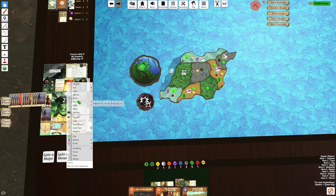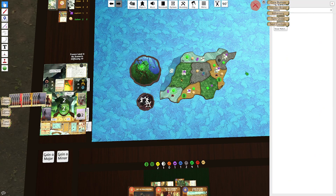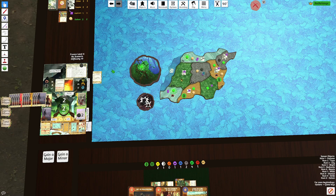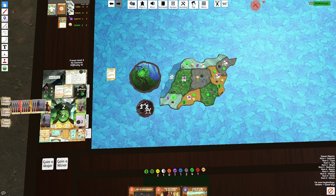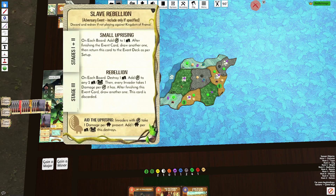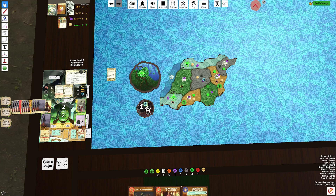Let me search that card up so I can show it to everybody. It says: add a Strife to a land with Towns. We'll add it to the Wetland. Then everything with Strife takes one damage per Dahan present. Every building that dies, you add a Dahan. This card goes back in the deck and we get a new one.